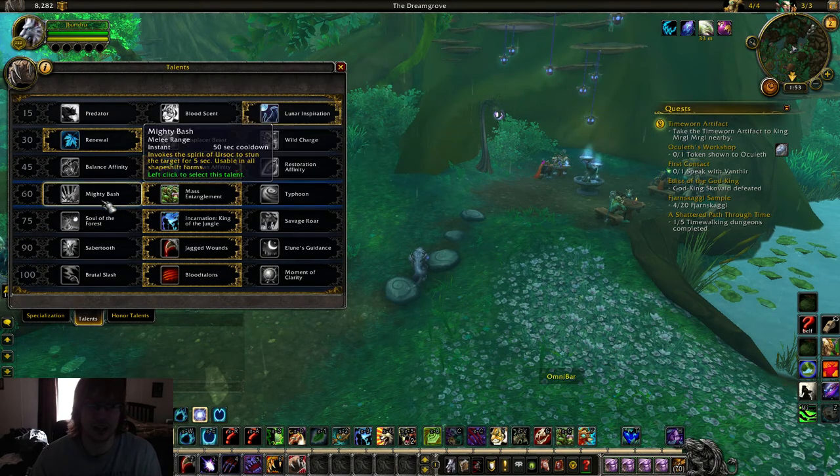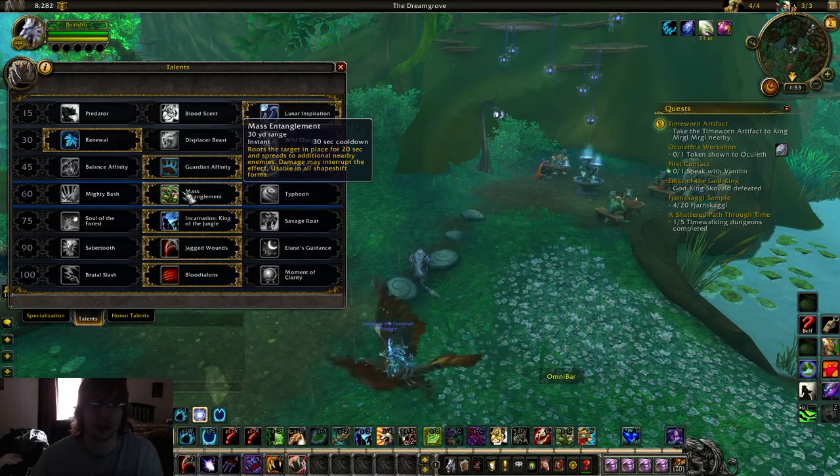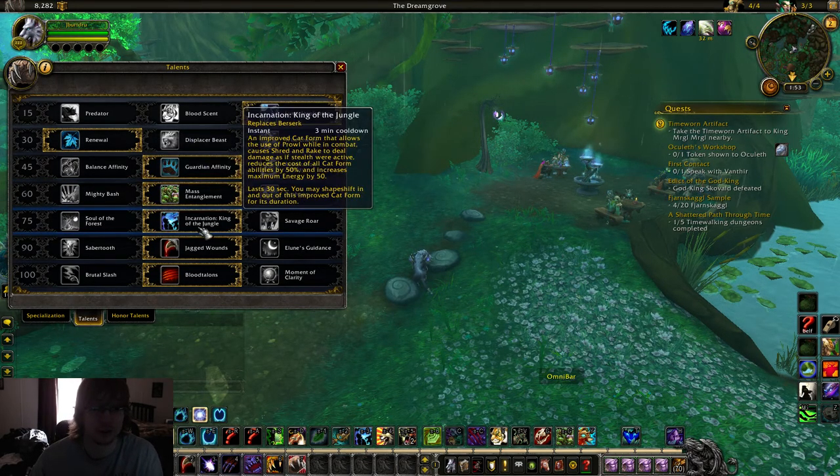In the 60 tier, I don't like Mighty Bash because we're taking Incarnation — we're going to have a lot of stuns from Rake anyways, so they're going to have stun DR. Mass Entanglement is great; if they aren't focusing you, you can keep both of them off of your healer with just one ability. Typhoon can be okay too if you can knock them off in sewers or a bridge, but still not that important. In the 75 tier, you want to take Incarnation. It's not a very good ability anymore compared to what it used to be, but it does provide the most burst and survivability for a melee cleave setup. Really important ability — definitely need to go this.